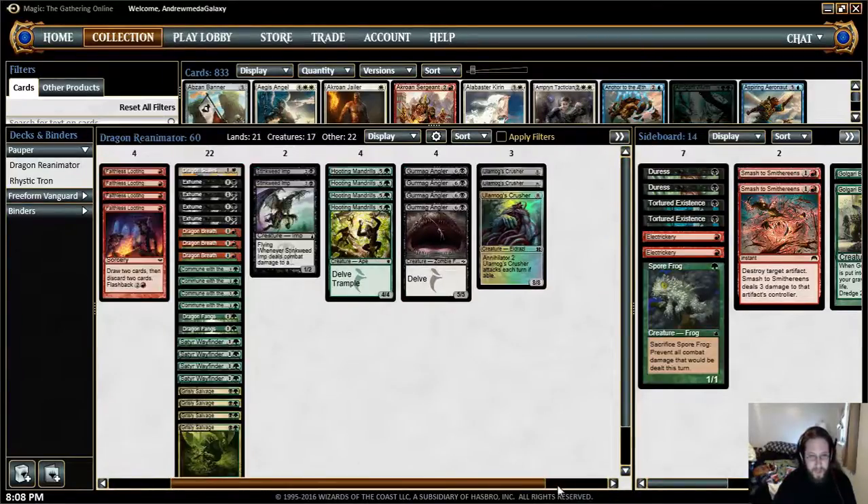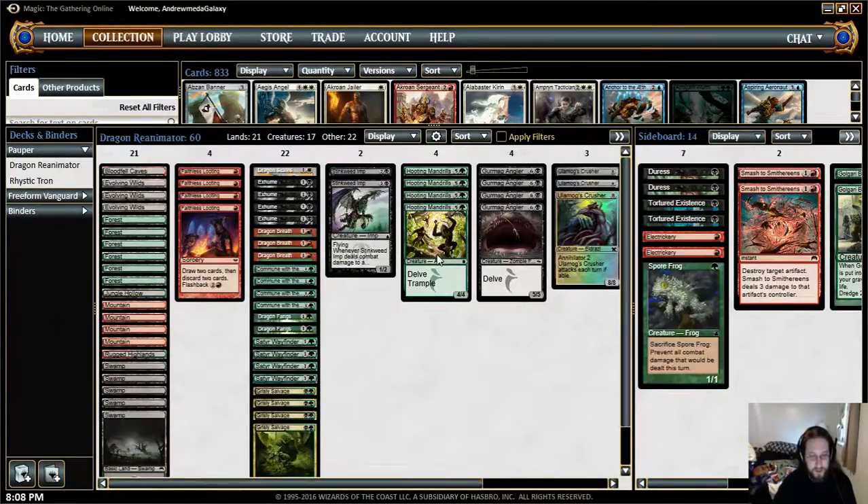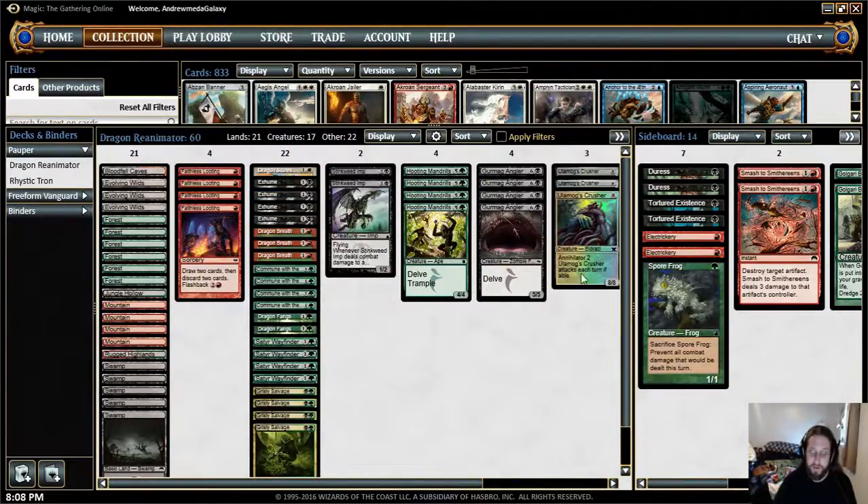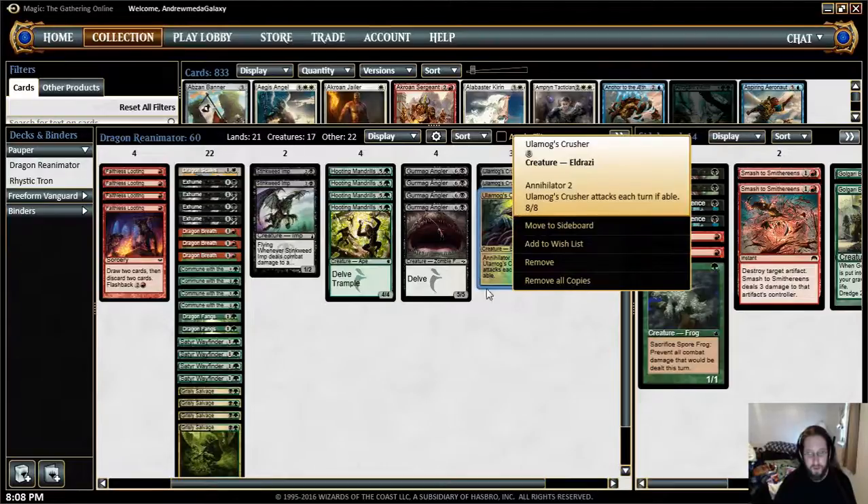What the deck does is a little bit of dredging, and it relies on the delve mechanic to get your Gurmag Anglers and Hooting Mandrills into play really early. The deck is called Dragon Reanimator because you're running Exhume, which costs 1 and a black — each player puts a creature card from his or her graveyard onto the battlefield. Ideally, you want to hit Ulamog's Crusher with that, which is an 8/8 with Annihilator 2 and attacks each turn if able.